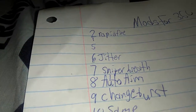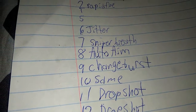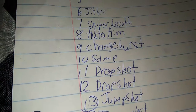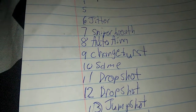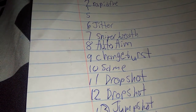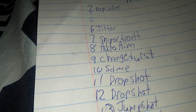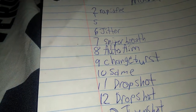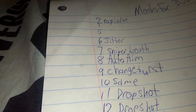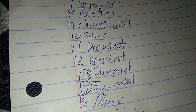Mods 2 through 5 are rapid fire, 6 is jitter, 7 is sniper breath which I have no clue what that is, 8 is auto aim, 9 is change burst — which if you have a pistol, at least in BO2 for sure, if you hold it and press it 8 times it acts like the burst mode. And then 10 is the same thing.